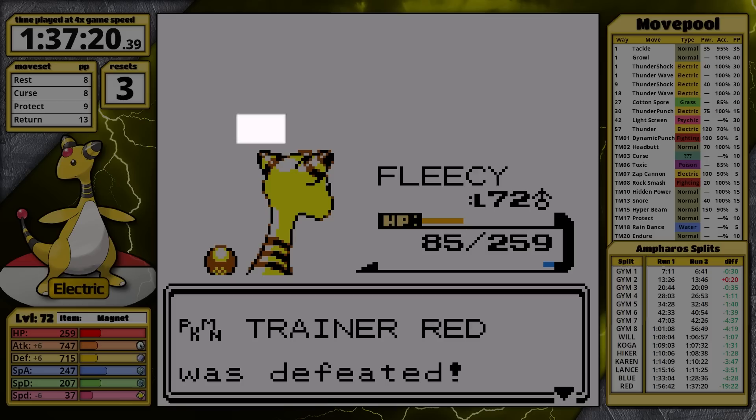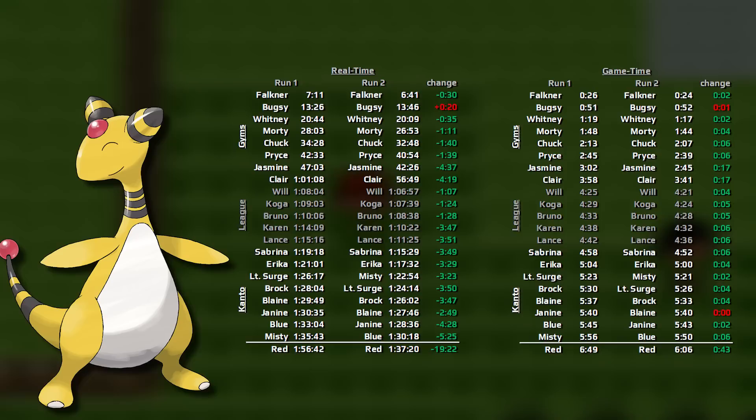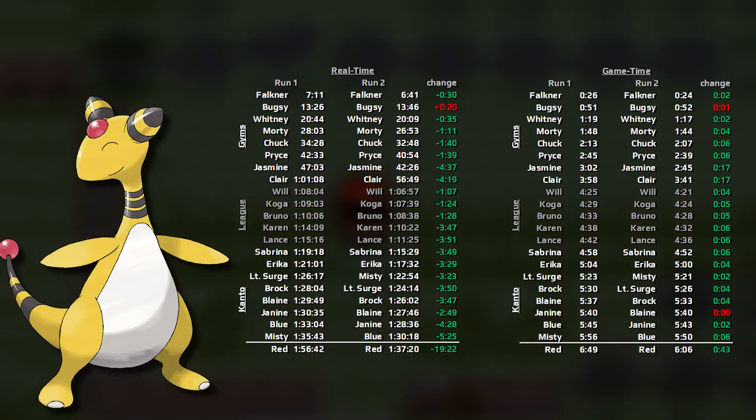Ampharos clocks in with a time of 1 hour, 37 minutes, and 20 seconds, at level 72, with 3 resets, and a game time of 6 hours and 6 minutes. Here's the data I collected for Ampharos — I ended up reducing its time by 19 minutes and 22 seconds with my second playthrough. That's a significant improvement — I saved 43 minutes of game time and finished 7 levels lower.